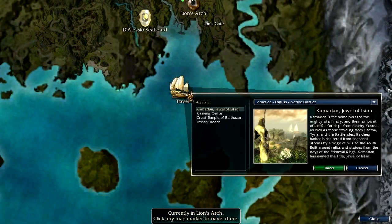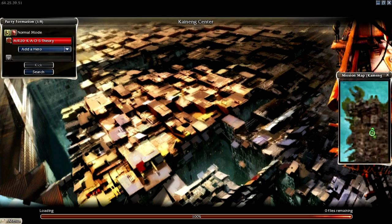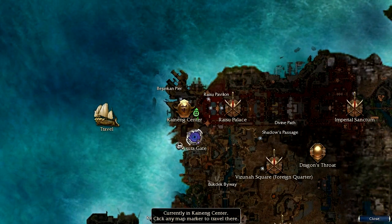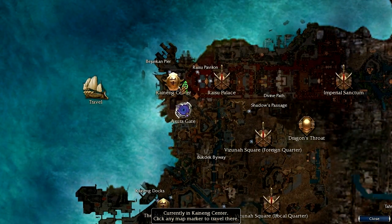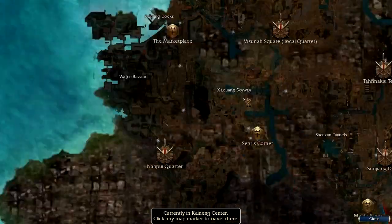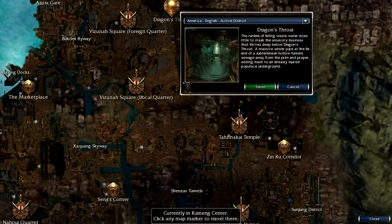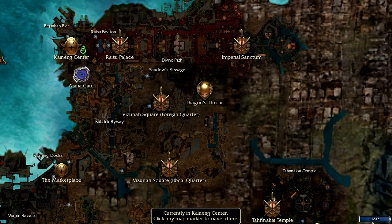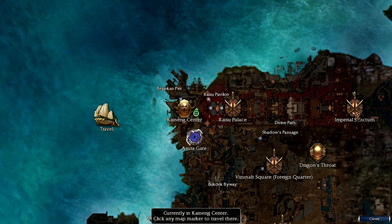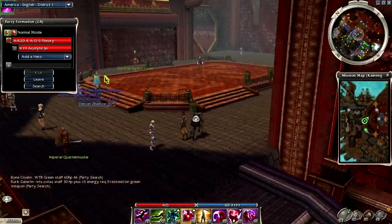Now I'm going to show you one that is very hard to do. It's in Kining Center — you start in Kining. You're going to need a hero for this. This is really nice if you have not beaten Factions, because to get to Imperial Sanctum and map it all out for Cartographer, you need to beat the entire game, going all the way through all those missions. This portal jump allows you to map pretty much the entire area, including Divine Path, Risery Palace, and possibly Imperial Sanctum. It's a great way to get your Cartographer's title.